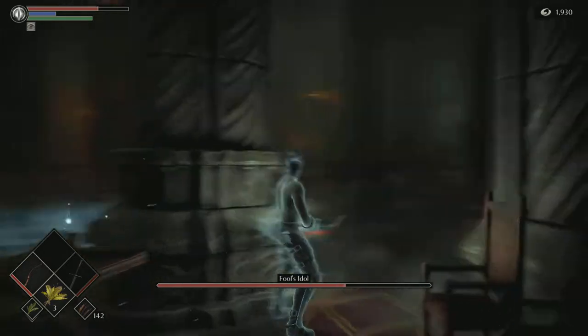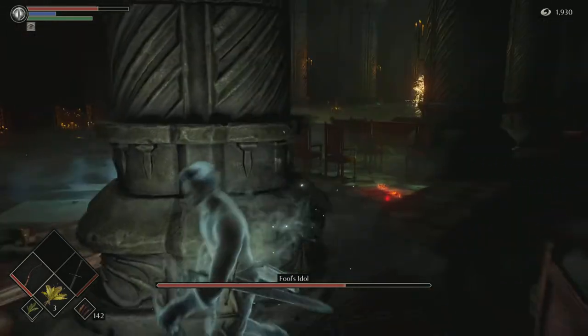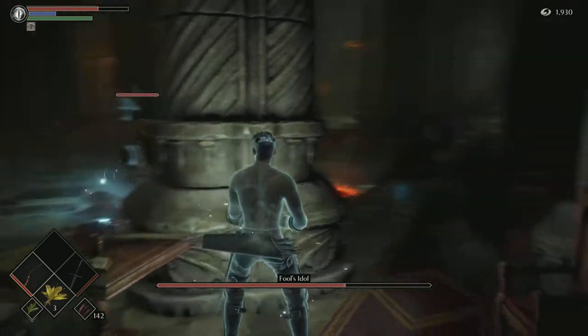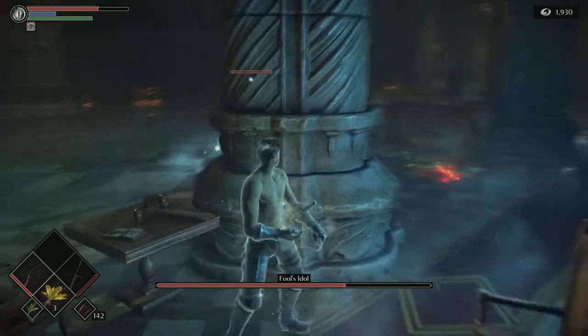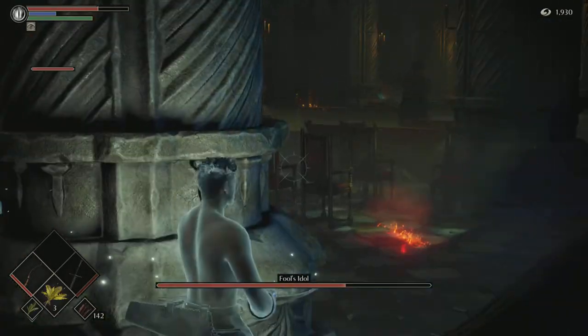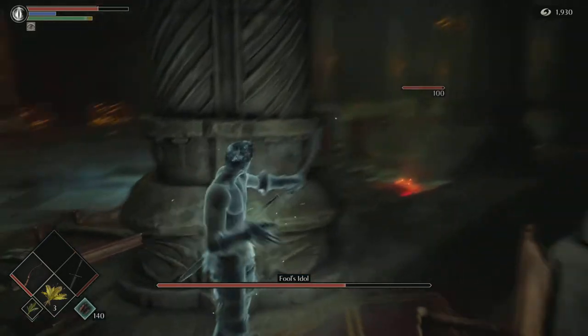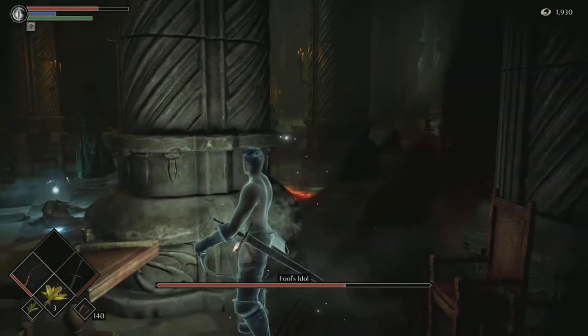So I'll just show you quickly. When you lock on to her you can see the health bar on top of her head — like that. That's not the real one. Pretty sure that that is the real one. Okay, so that's not the real one either.